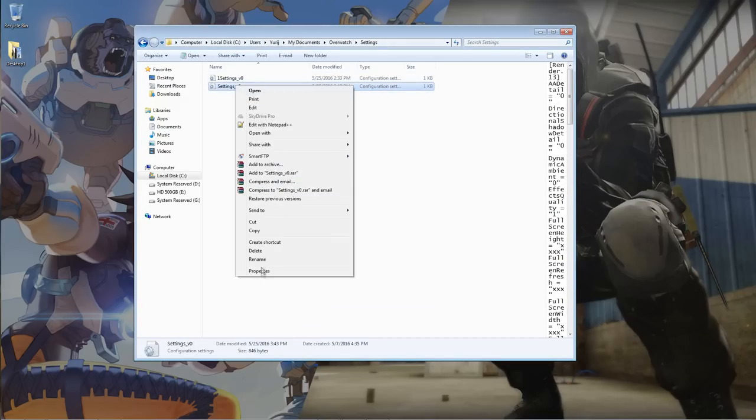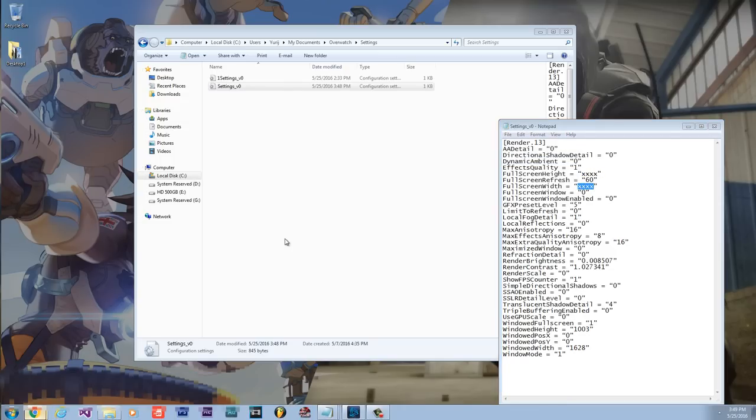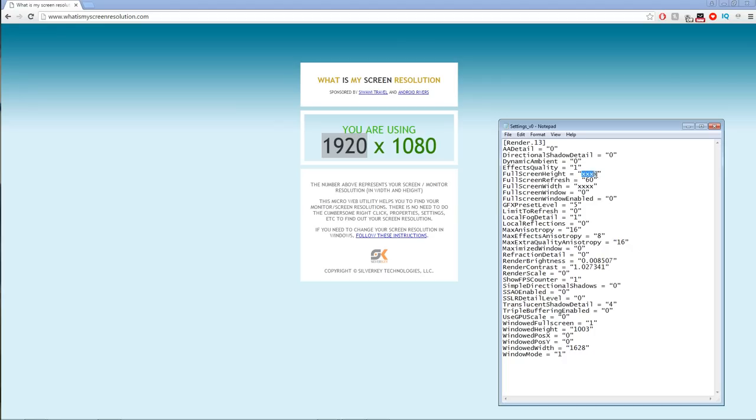Once placed, open the file with Notepad and tweak the three rows for monitor height, monitor width, and monitor refresh rate. Set the monitor refresh to 60. To find your resolution, type 'what is my screen resolution' in Google and click the first link. For the height put 1920 and for the width put 1080. Save the file and you're done — launch the game and see how it performs.